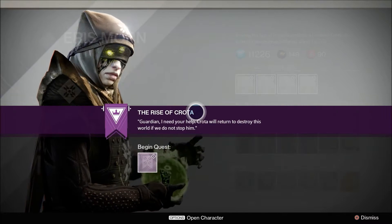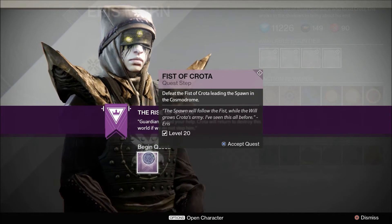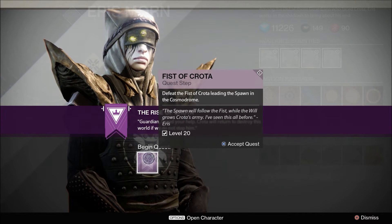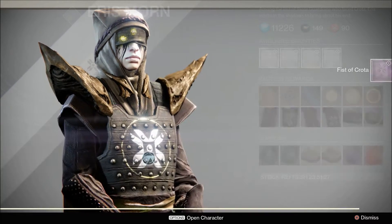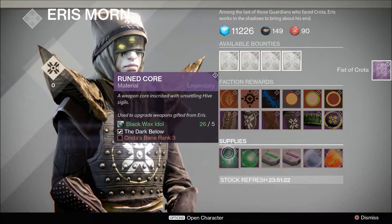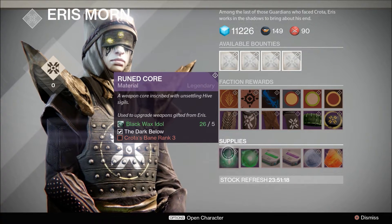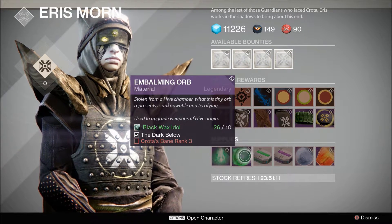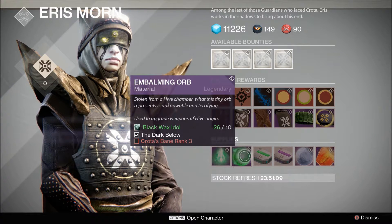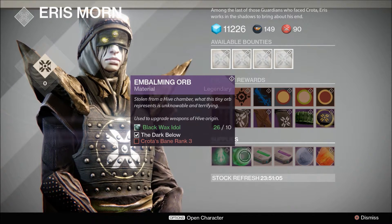Let's see what Aeris has. She starts you off with a quest: defeat the Fist of Crota leading to spawn in a Cosmodrome. She has a Rune Decore — a weapon core inscribed with an unsettling hive rune. There's also embalming stolen from a hive chamber. What this tiny orb represents is noble and terrifying.